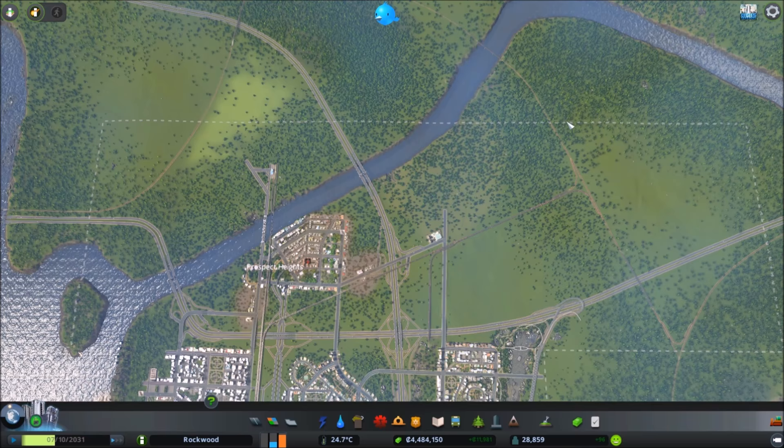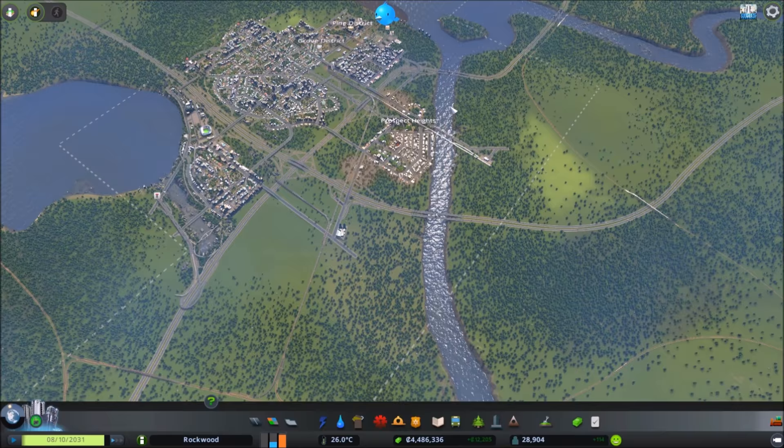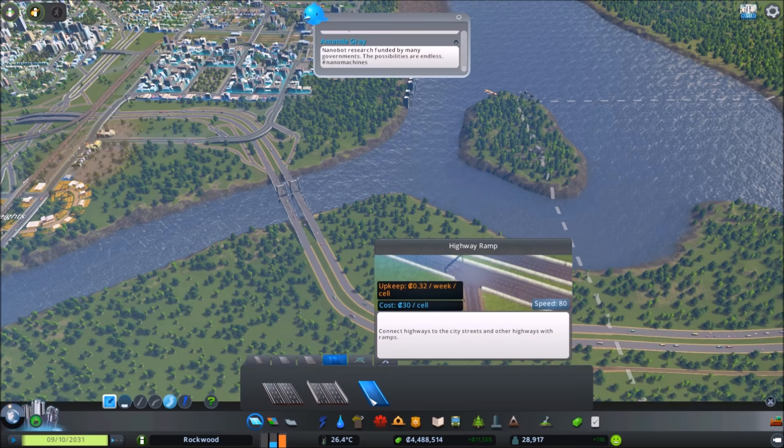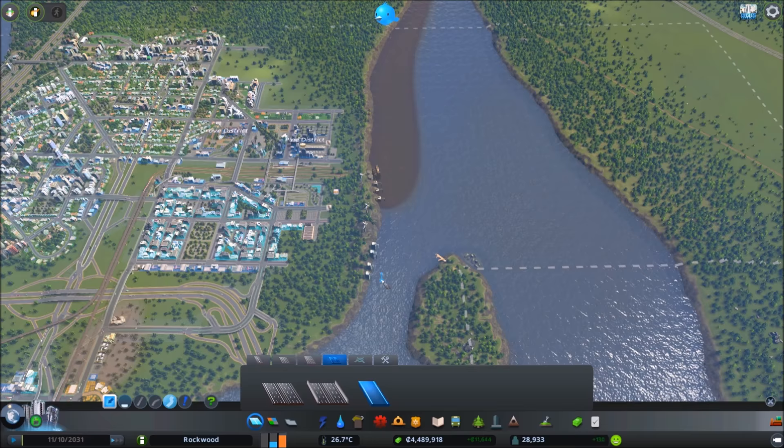Now that we know where the top of the map is going, what we're going to do this episode is start a new highway interchange here, bring that up and across, then connect over. Long-term, I want a four-way cloverleaf interchange right here, and then scale down to a single-lane highway road with a little hop over to the island, stopping there and making our way back over to the coast. Just above the river's edge will be a little parkway.